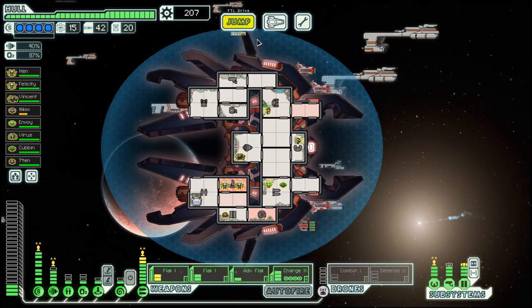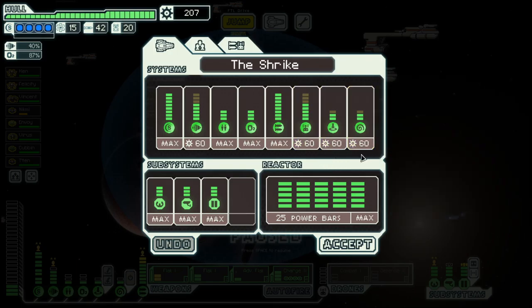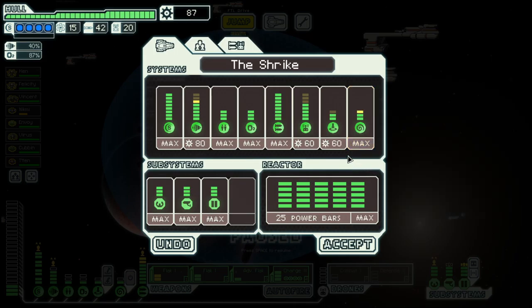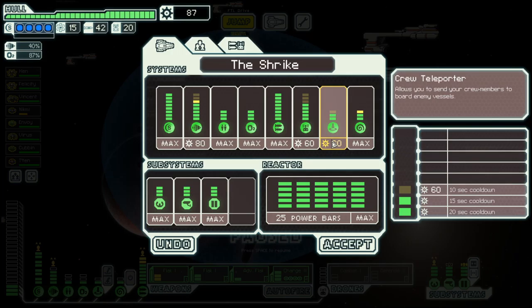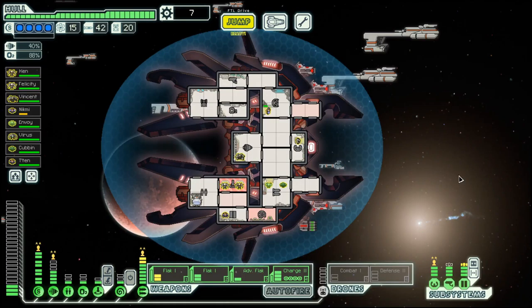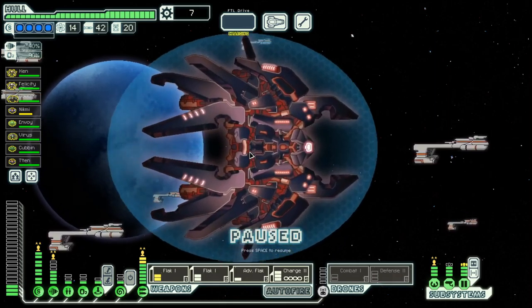And we have 200 scrap in store, so let's put one here and one here, and put another one here. That way our engine can take 3 hits of damage before our maneuverability is jeopardized. And there is the store.